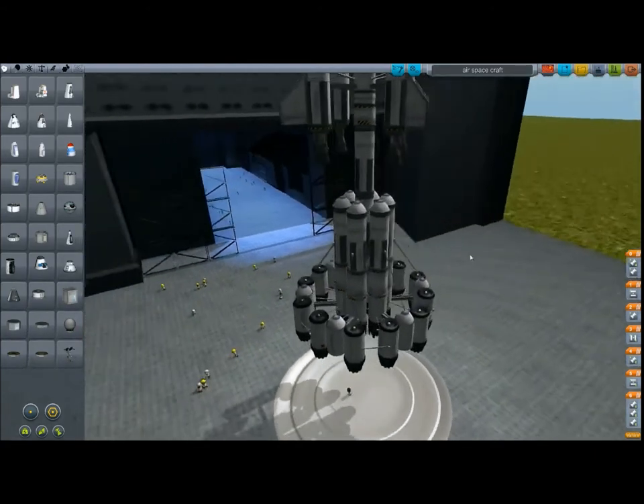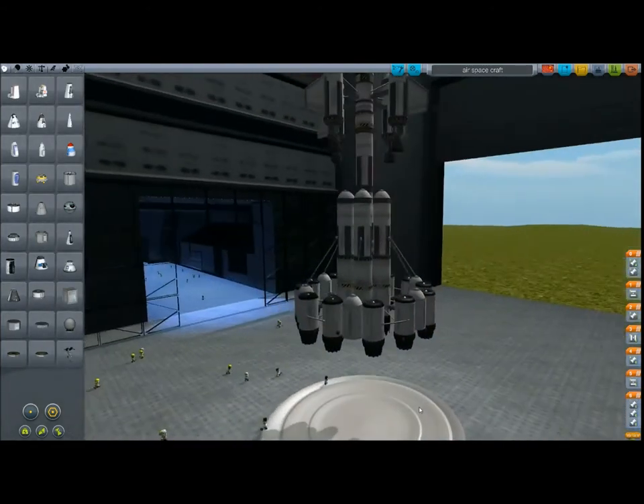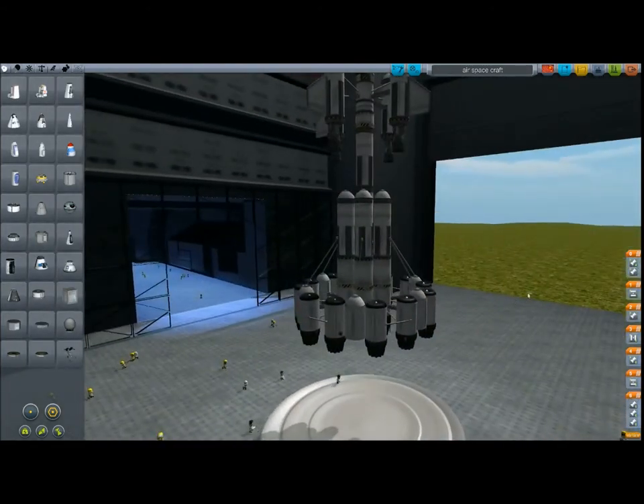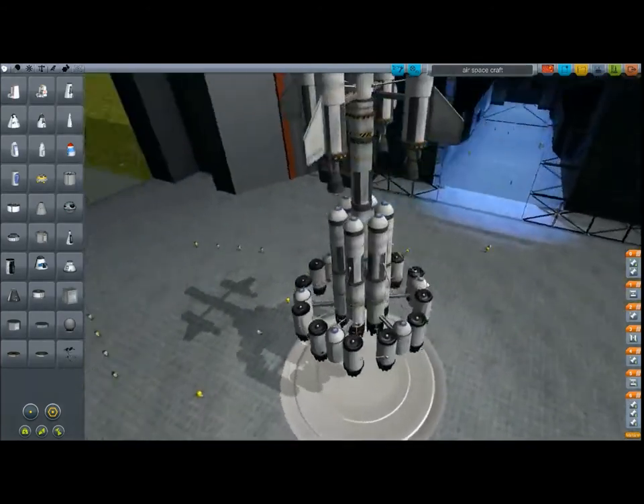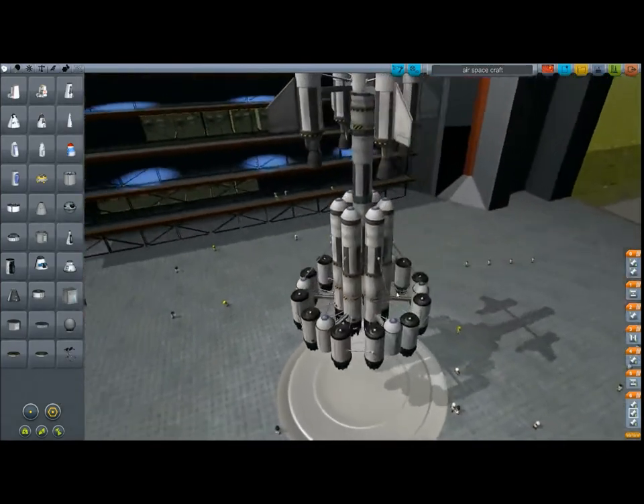I've got here multiple engines — all aero engines, by the way. They're actually meant for an airplane but they work quite well on rockets too. There's a lot of air intake and some more fuel tanks, but they're not really necessary — I just think it looks cool, so that's why I did it.